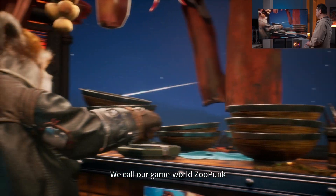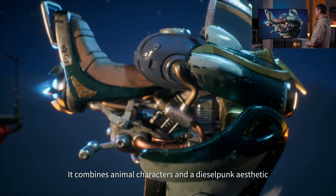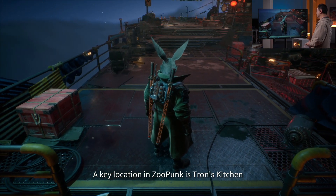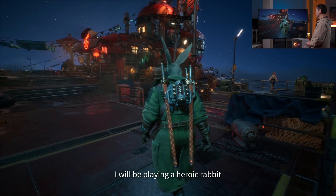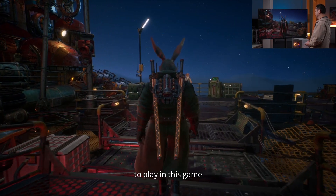We call our game world ZonPunk — it combines animal aesthetics and a decalpunk aesthetic. A key location in ZonPunk is Chang's Kitchen, a secret base that floats in the sky. I will be playing a heroic rabbit named Riten in this game.